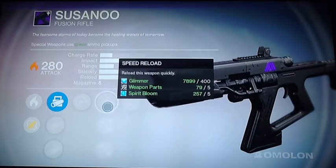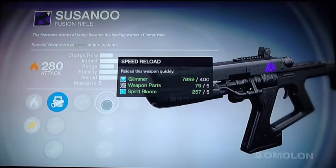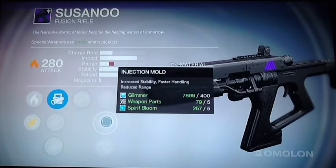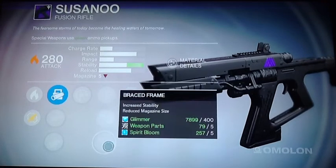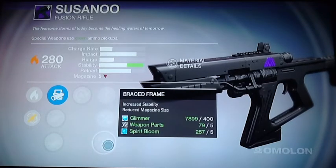Now let's see the other abilities it has. Speed Reload: reload this weapon quickly. Injection Mold: increases stability, faster handling, reduced range. And Brace Frame: increases stability, reduced magazine size.